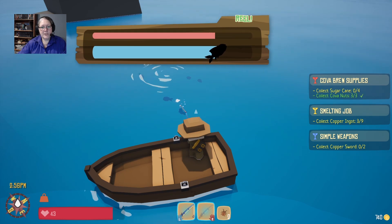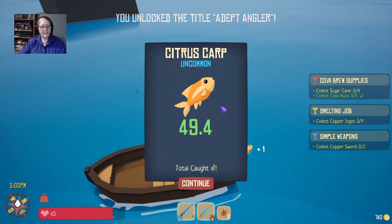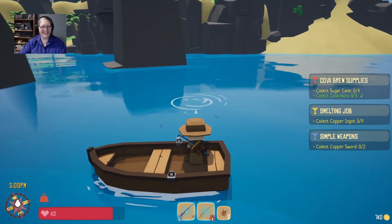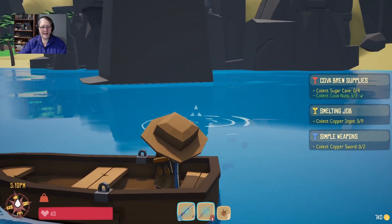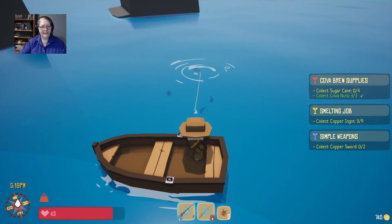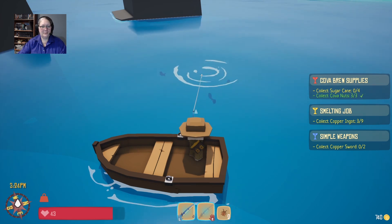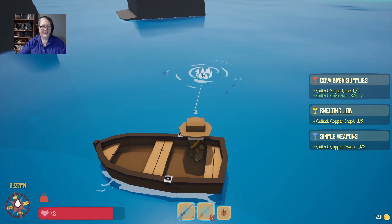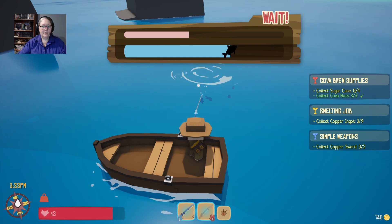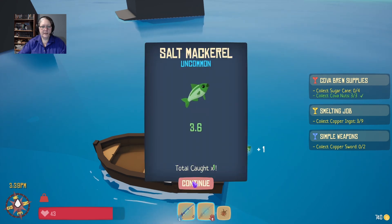Oh whoa — what is that? I do not have this fish! This is one of those really hard to catch fish — mega hard! A citrus carp! I caught a new fish — uncommon! That was hard and it was just uncommon — can you imagine how hard rare fish are going to be to catch? We need to upgrade our fishing rod. Found a new thing — all excited! Oh, another new thing. It kind of looks a bit like a shark — it's a salt mackerel!